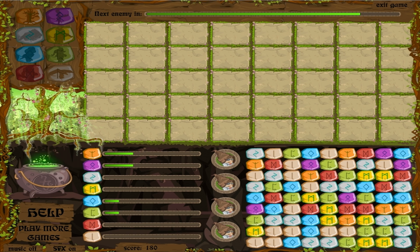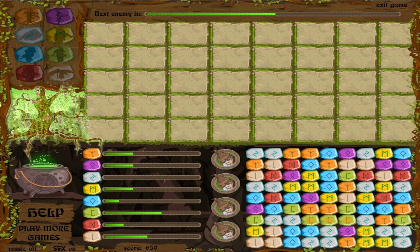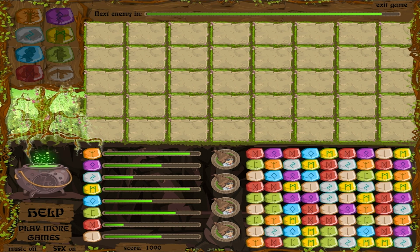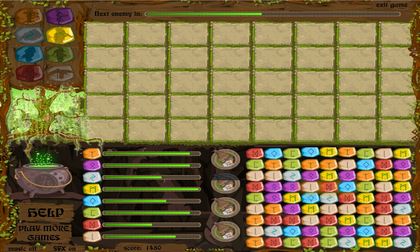The trick to mastering the rune board is to look for runes of the same color — two of the same color. Don't look at the whole rune board altogether because you're not going to be able to focus down on it. You just want to look for two of the same color and once you see two of the same color, work around it. Don't try to look at the whole board at the same time, you're just going to be slower.